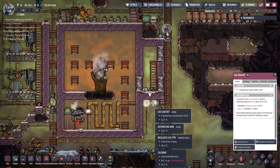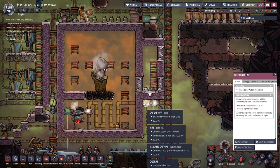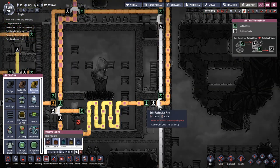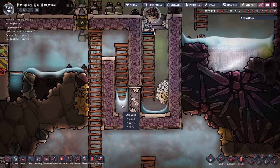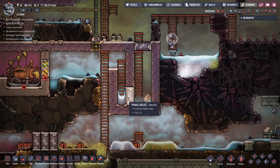It looks like we're headed for 53 degrees looking at the automation wire and the gas shutoff — is that still going up? I'm going to go for ventilation. I want to go for a radiant gas pipe — I want that one there to be radiant, and maybe this one here as well. We've actually got a double layer of water here — salt water and normal water — so that's producing a nice little lock mechanism, aside from what the door is.